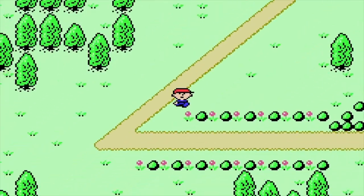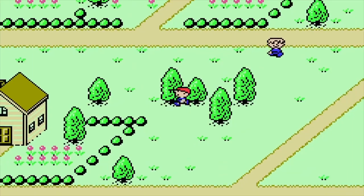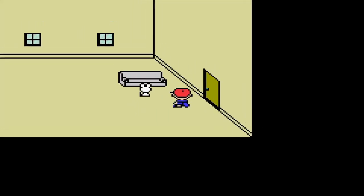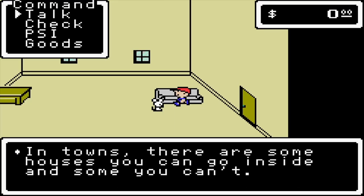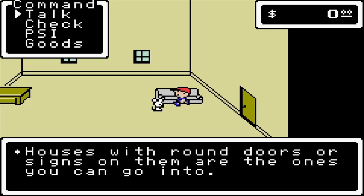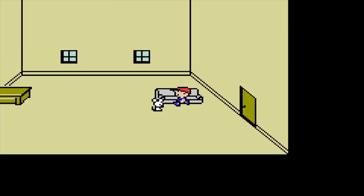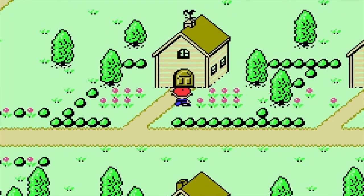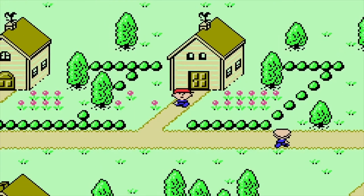We're gonna head into town and just like we were asked, we'll head over to the mayor — but first I want to show you something. There's this mouse that tells us: in towns, some houses you can go inside and some you can't. Houses with round doors or signs on them are the ones you can enter. If you try to go into any others, you'll just hit your head. This one doesn't have a round door or a sign, so we can't go inside.